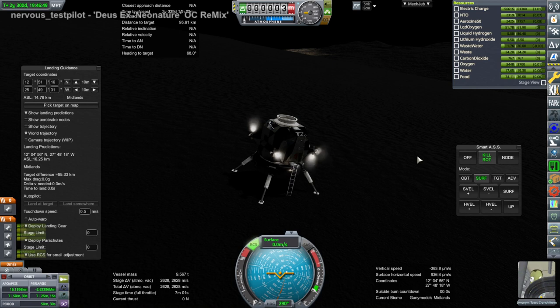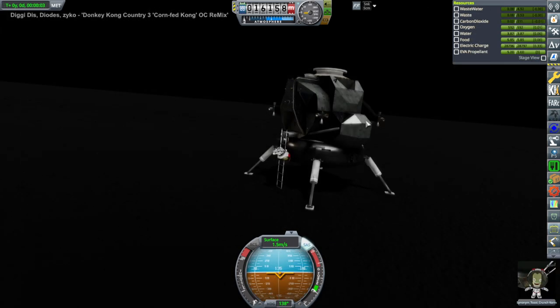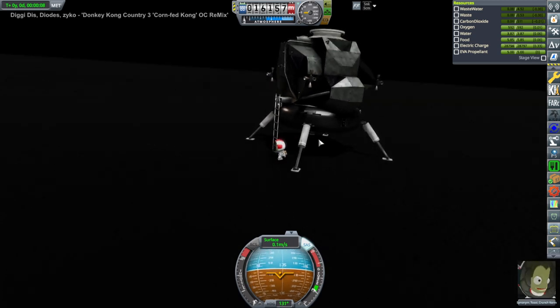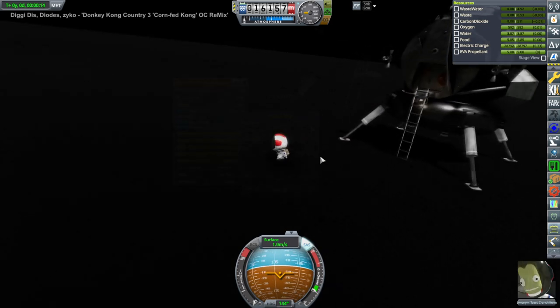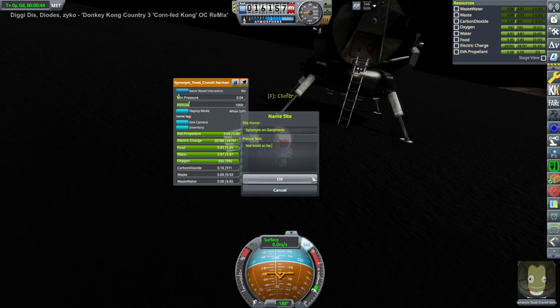One of the benefits of using the Apollo Lunar Module style — it is the Apollo Lunar Module, just as a single stage — using the same fuels: Aerozine and NTO. Synonym Toast Crunch goes out, does the normal flop, and plants a flag: 'Synonym on Ganymede.'